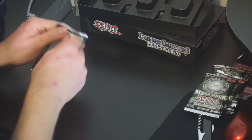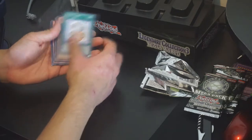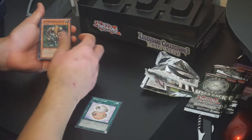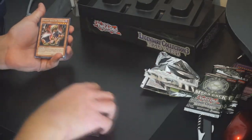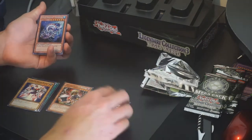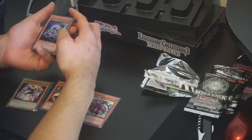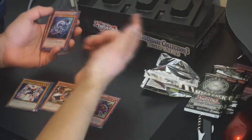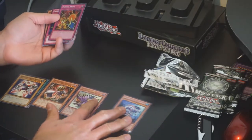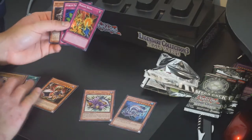Let's go ahead and start with the first pack and see what we pull. To start off we got Stray Lambs, Green Baboon Defender of the Forest, and Gamma the Magnet Warrior. For our Rare we get the Malice Doll of Demise. For Ultra Rare we get a Spirit Reaper. And for Secret we get Levia Dragon Daedalus — he's got a Judgment Dragon-style effect when you send Umi to the Graveyard, really badass in Duel Links. And Raigeki Break for our Super Rare.